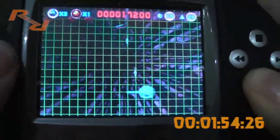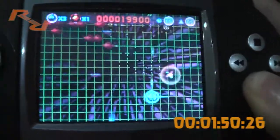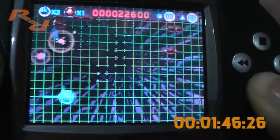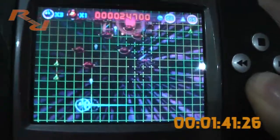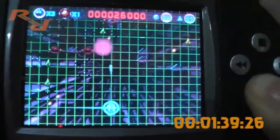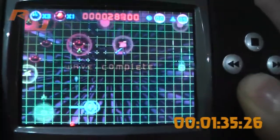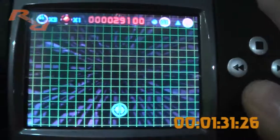There doesn't seem to be any penalty for just holding your fire button down, so I would recommend that. Though I suppose if you were not thinking about where you're placing your shots, then in later levels it would become very easy for you to get trapped in areas where you've damaged the grid. So maybe you do have to be careful.